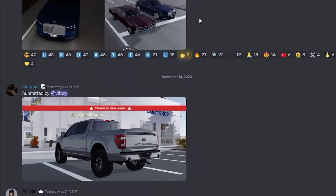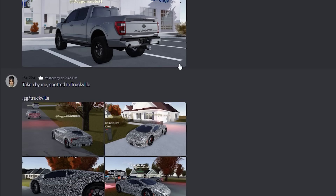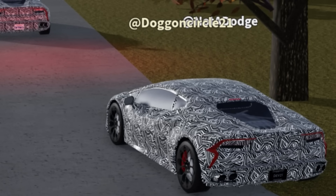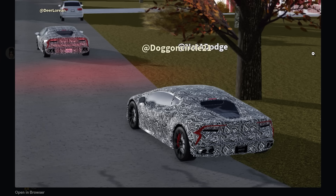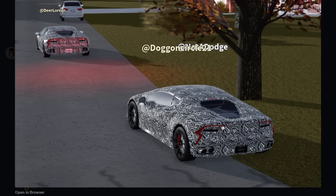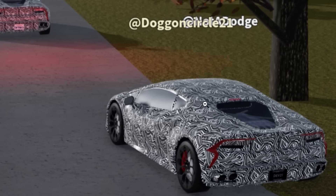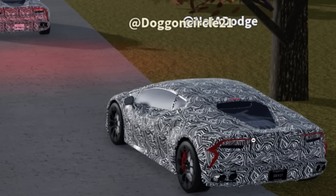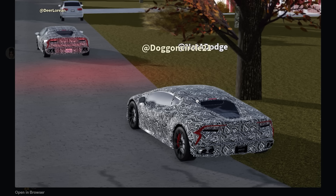We are now in the GVCN Discord server and we got some photos of Lamborghinis in game. It turns out some Greenville developers were driving around in unreleased cars. This is obviously a fictional Lamborghini — as you guys know, they can't add real-life Lamborghinis anymore due to copyright. This one kind of looks like a Huracan to me, just by the body of the car.